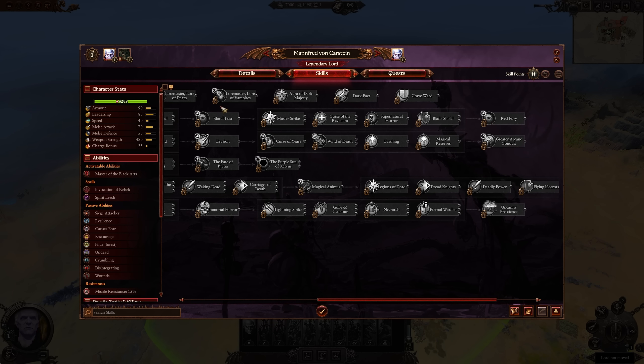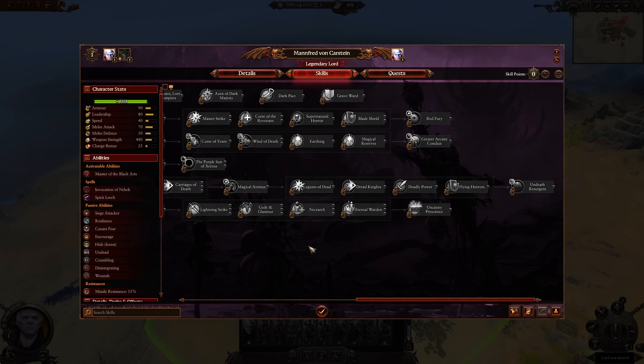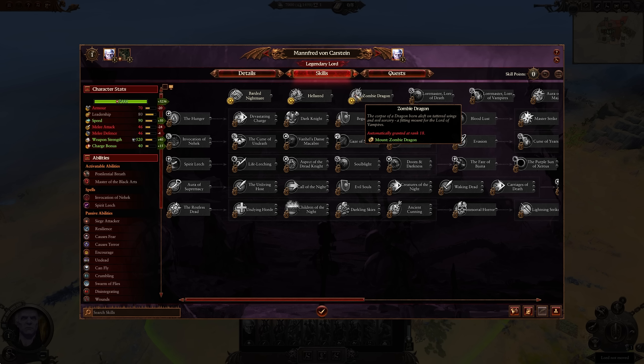What you'll also notice is that Manfred doesn't necessarily have a dedicated unique skill line. He doesn't have a bunch of unique abilities — he does get Loremaster Lore of Death and Loremaster Lore of Vampires, but for the rest it's pretty much standard vampire content. He gets Red Fury and Bloodlust as expected, and Greater Arcane Conduit as well. He really suffers from not having truly unique skills. He is the only Legendary Lord to have a zombie dragon, which is actually very powerful, especially given the amount of spells he can cast.